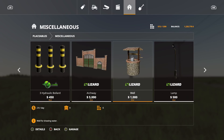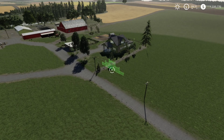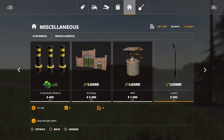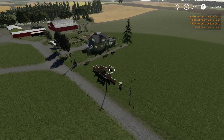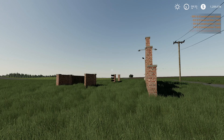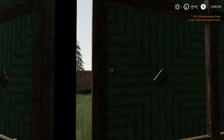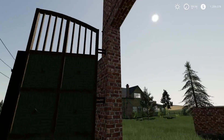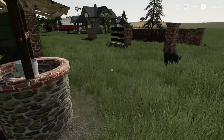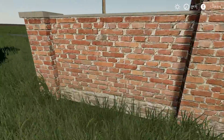We've got wall one, wall two, wall pillars, and a gate. The gate does open and also has lights — I just wish it opened a little bit slower. There's also a well, some nice little lights, fences, and another gate. This is a really nice pack.